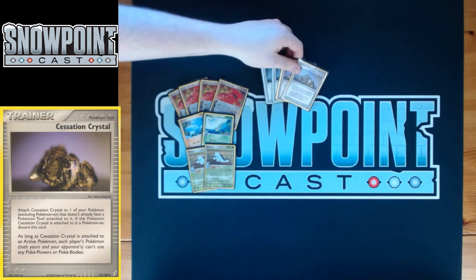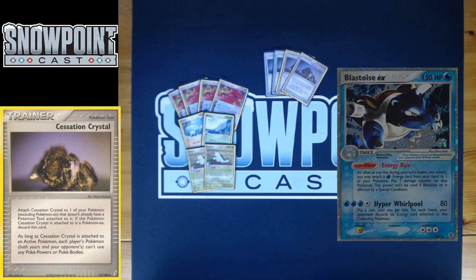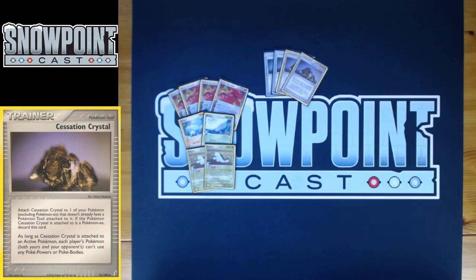Four Cessation Crystal is the backbone of the deck — a really oppressive card. It has to be attached to one of your Pokémon that is not a Pokémon ex, and as long as it's attached to your active Pokémon, both yours and your opponent's Pokémon can't use Poké Powers or Poké Bodies. That's great because you shut off Power Saver, and Dig Up isn't even needed unless you get Windstormed. You shut off Blastoise, Metagross delta, Banette ex — just a lot of the format. Running four makes sense because your Groudon can't even attack without it.